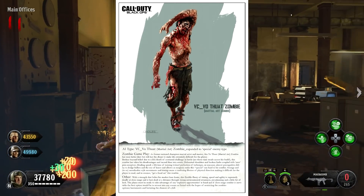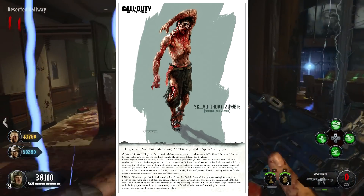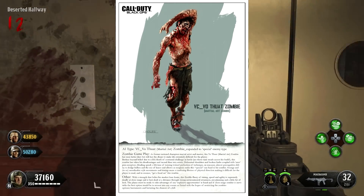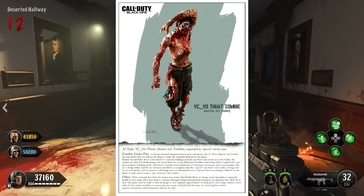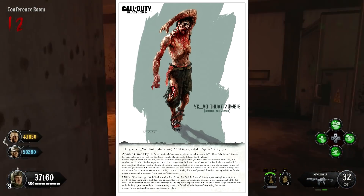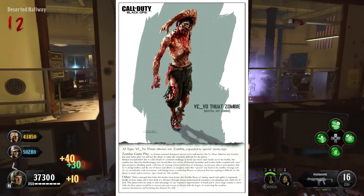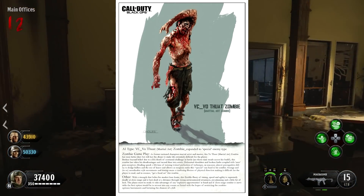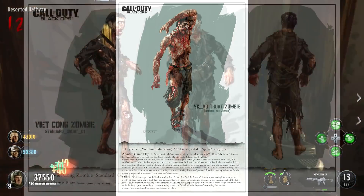With a strength that belies his modest frame, this flexible flurry of timing, speed, and agility is supremely deadly at close range, and is best dealt with at distance through strong environmental awareness, pre-planning, and a little bit of luck. If close range combat is inevitable, the best option would be to retreat into any corner or funnel, restricting the zombie's movements. A gymnastic, martial arts, flexible style zombie — kind of reminds me of the Jumping Jacks in Die Rise in terms of movements. But in Black Ops we never saw anything like this. The part that really intrigues me is when it says its unorthodox style and timing creates a confusing illusion making it difficult to read — this zombie could appear in one location and suddenly be somewhere else.